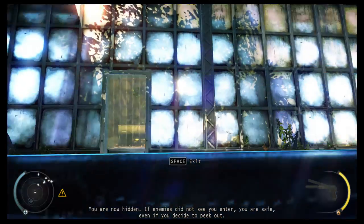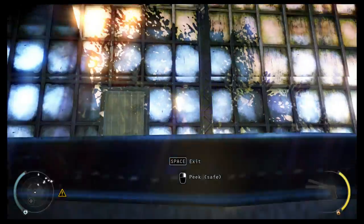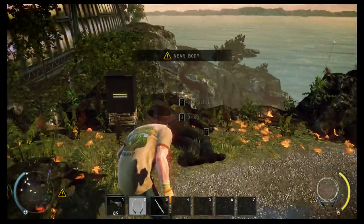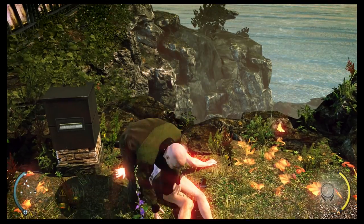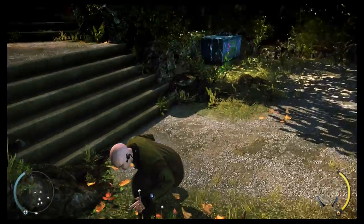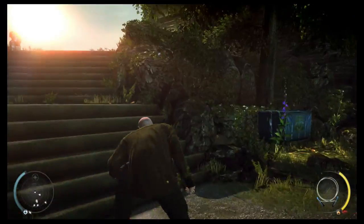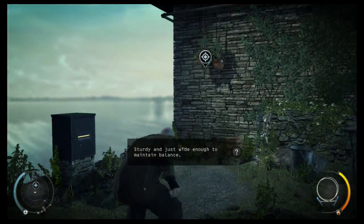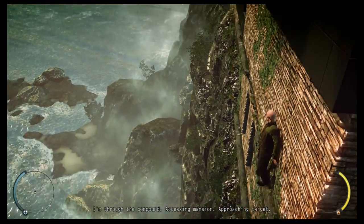You are now hidden. If enemies do not see you enter, you are safe, even if you decide to peek out. Both of them triggered — I figured it'd be the easiest thing to do. Whoa, where's the other body? Did he just fall over as well? Guess so. I'm through the compound — accessing mansion and approaching target.